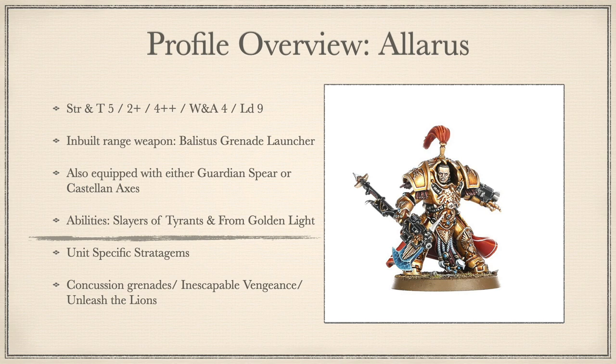These mighty warriors have a stat line that makes a Primaris Captain run back to Mars. They clock in with the standard Strength and Toughness 5, a 2+ save, and 4++ invulnerable — and that is where the standardness stops. They have an attack and wound extra, giving them 4 attacks and wounds base, and an extra point of leadership making them Leadership 9. No matter your weapon choice, every Allarus is rocking a Ballistus Grenade Launcher — Range 12 inches, Assault D3, Strength 4, AP -3, Damage 1.